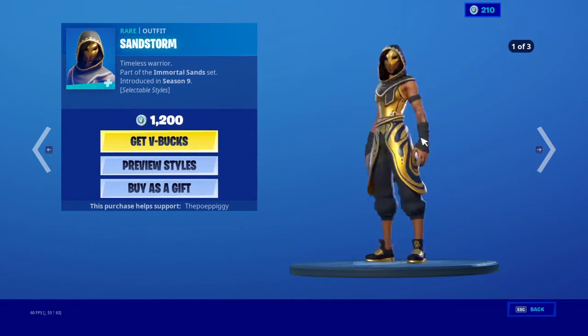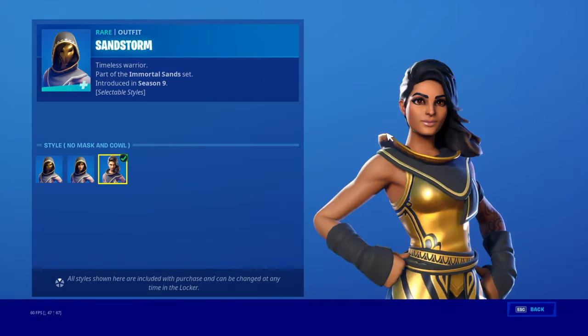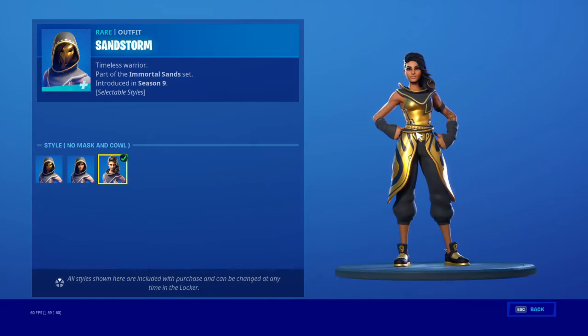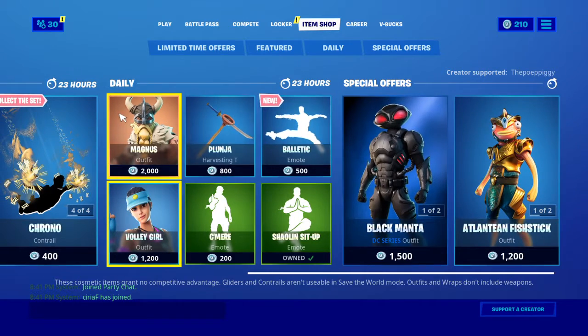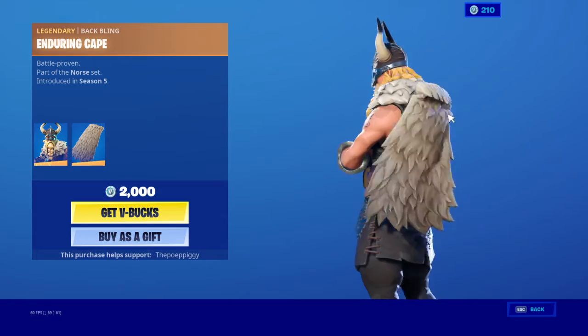Next we have this — 10 out of 10, a really good skin. I like it without the — this is really sweaty, really good skin, 10 out of 10. And next up we got Mangus — really good skin, really sweaty back bling, good with Aura.